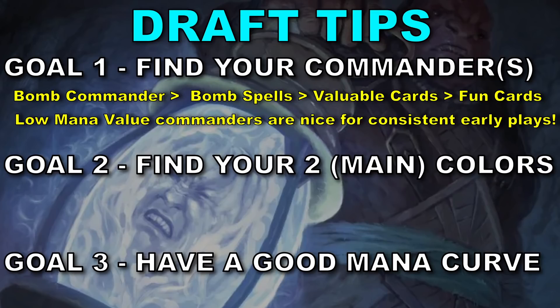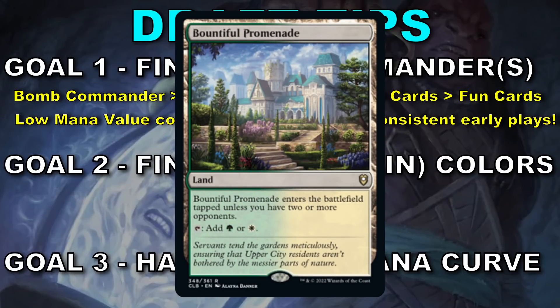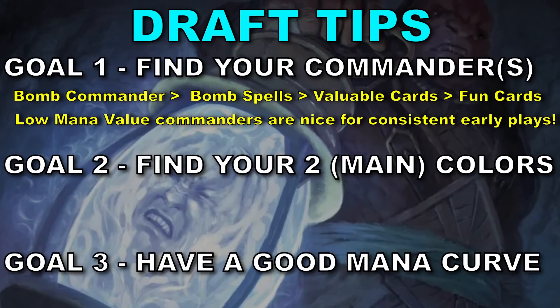We don't always get that lucky though. If I don't have a bomb commander, I'm going to look if I have any bomb creatures or other really good rares or mythics — you do not have to take a commander right away, there's going to be a lot going around the table. I just want to have my commander sorted by mid pack 2 at the latest. Those first few picks I'm looking for bomb commanders, bomb creatures, and then valuable cards because I just can't help myself. And all these dual lands — they're over 10 bucks, so I'm taking every one I see.